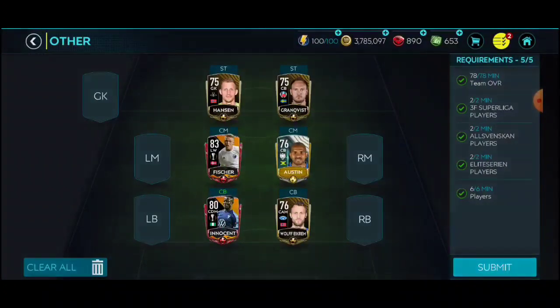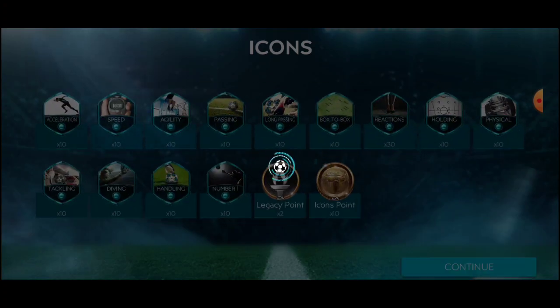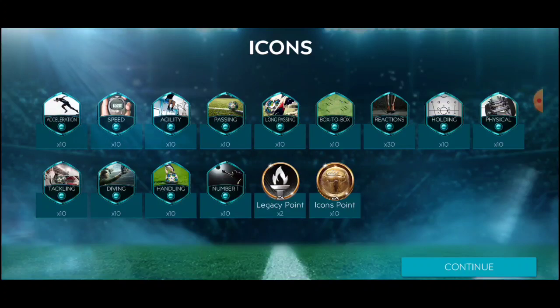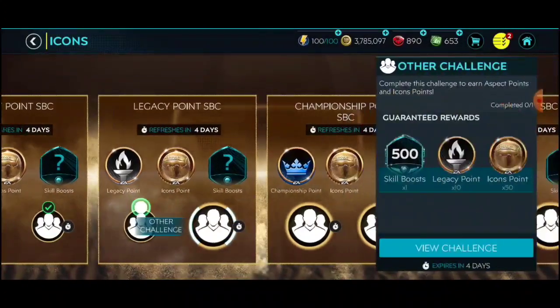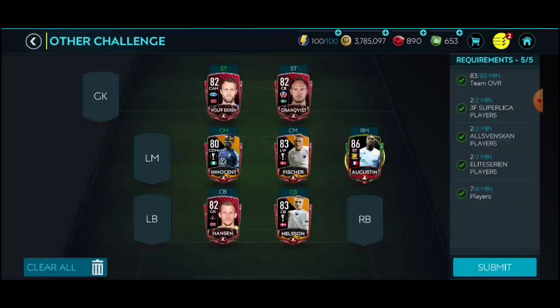All these guys are super costly, but thankfully we purchased most of them beforehand. If you don't have too much coin, I would suggest skipping these two SBCs for legacy points, because there are going to be SBCs next week onwards and we need coins and resources for those as well. If I wasn't a YouTuber, I would probably not do this. Here we actually only need six players.